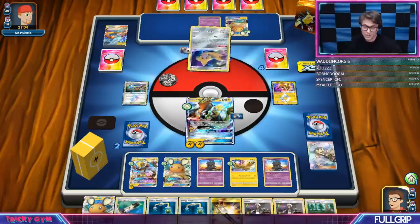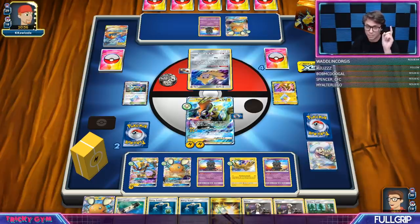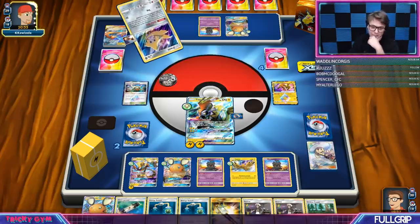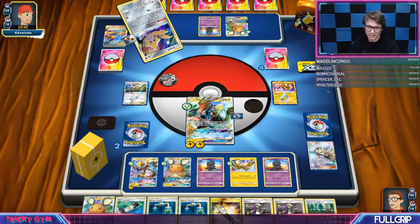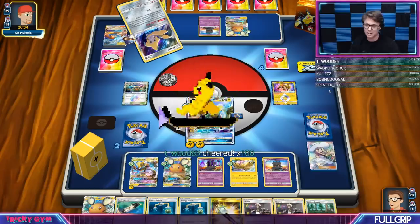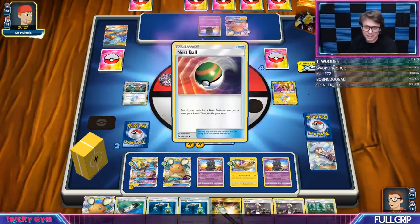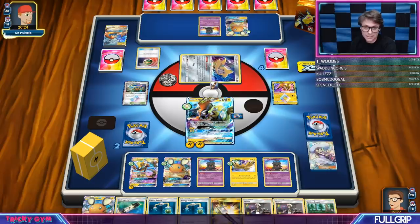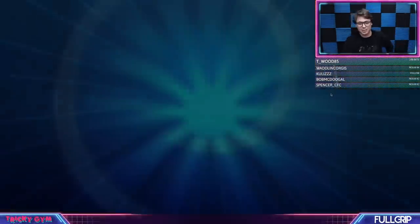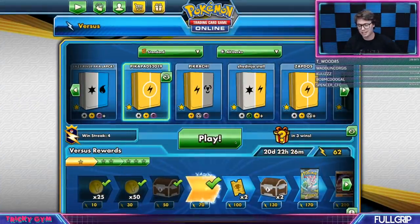So long as they don't bench Reshizard and GX it this turn, I should be able to win this game. They got the Nest Ball — do they have the Welder? They scoop it up. Alright KSwizzle, GG's man. Busted Pika Pads getting in there — 4-0 win streak! See how we had such a hard time winning with those other decks. I would play this list card for card at NAIC — no questions asked. The deck can do anything, it's incredible.